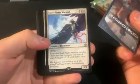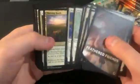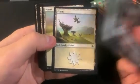Okay, then we got Feathered Friends. Steel-Plume Marshal is the rare, and the rest is kind of just meh. It's a nice little plane, so it should be good for a bird deck.